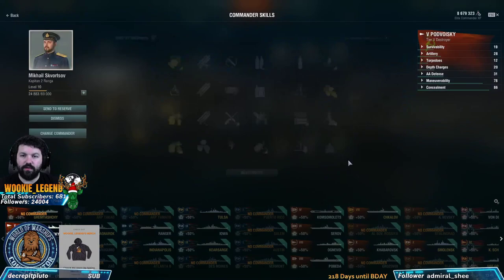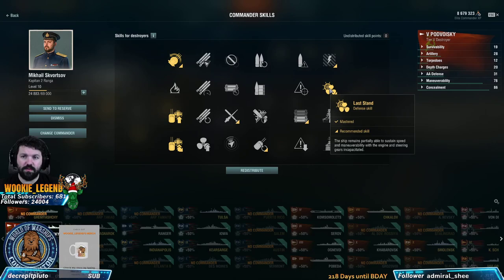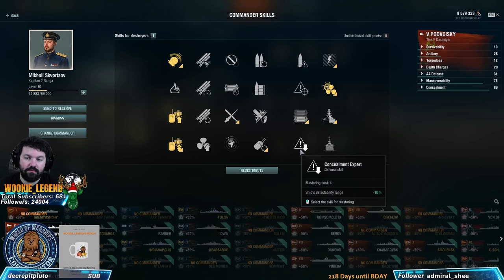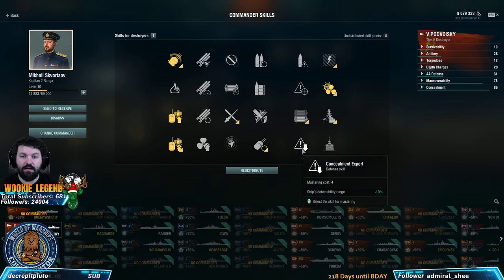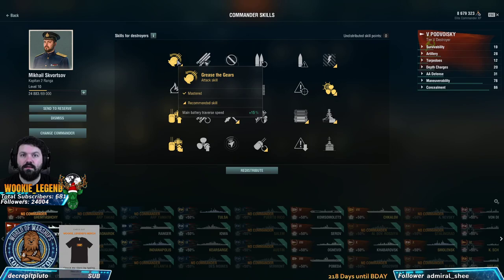My 10 points — I'm not doing the typical 10 points. As a beginner player, I would typically go with preventive maintenance, last stand, survivability expert, and concealment expert. But there's another way to play Russian Destroyers, and if you learn it off the bat, you're not going to have to worry about those. Last stand you need for every DD, but I'm going to go more for a gunboat build right off the bat.